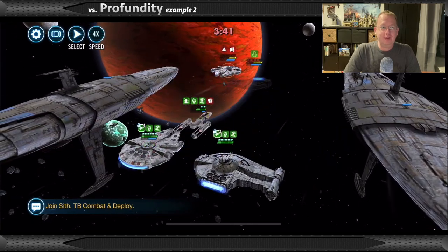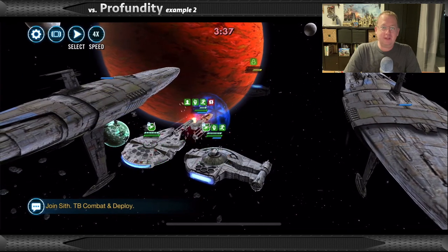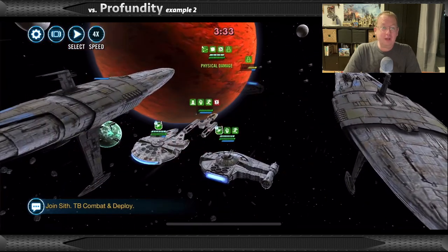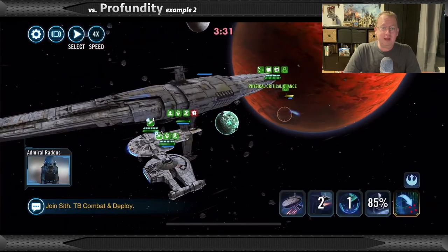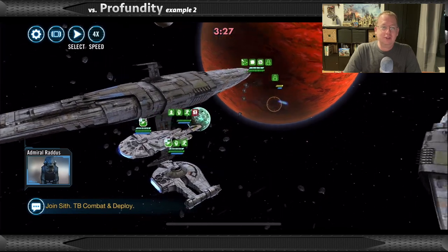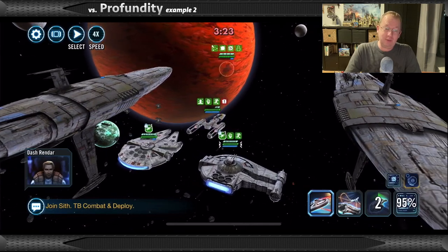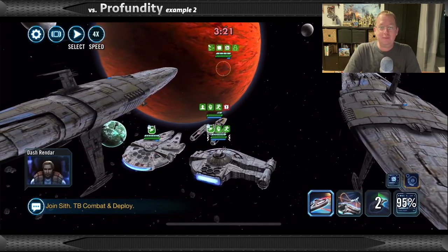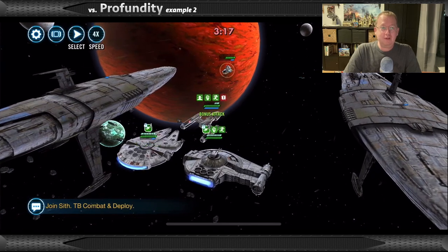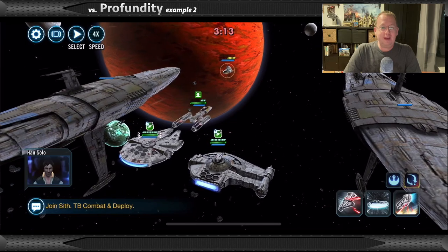We're going to heal up. Profundity should now be at 100% download. Basic with the assist. We're at 85% — so let's target the Falcon so it can attack and guarantee an assist, but it was a kill shot so we didn't get any assist. Then Concussion Missiles — this gives us five hits, five instances of true damage — and look how fast that little Phantom is going down.